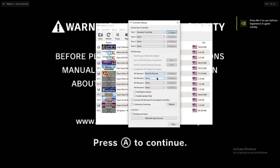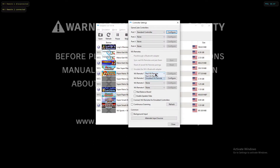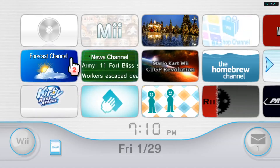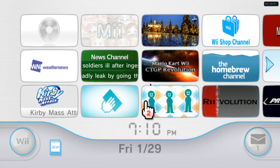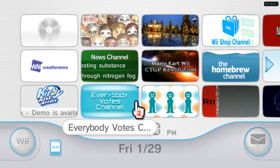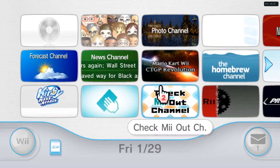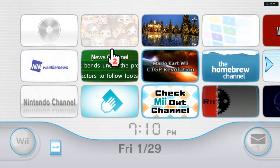I'm going to use the Forecast Channel and the News Channel on Dolphin and show you how they work. These two channels don't work for me properly for some reason — this one kicks me out right away and this one doesn't reload. But I'm going to show you how these two work.